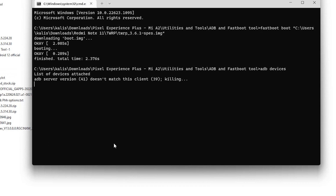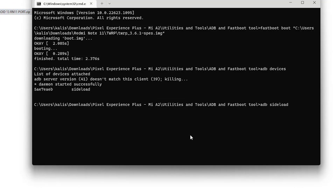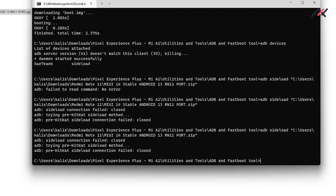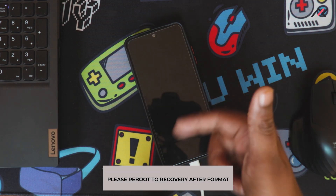Now in ADB sideload mode. I run: adb sideload, then drag and drop the MIUI 14 file and press Enter. It says 'file cannot read' - something went wrong, so I'll restart and try with the latest platform tools.